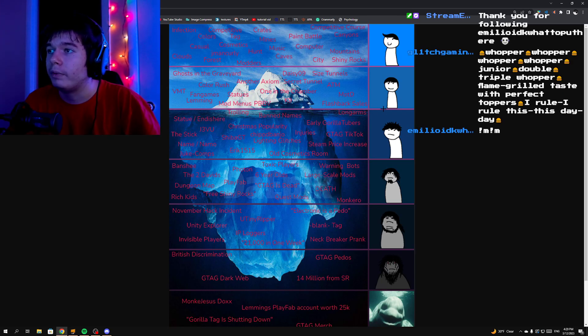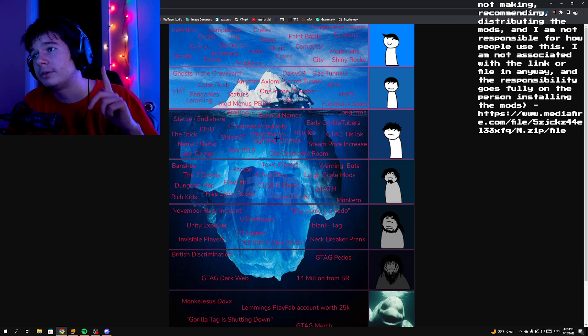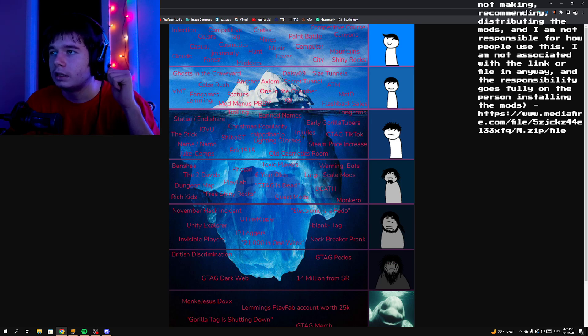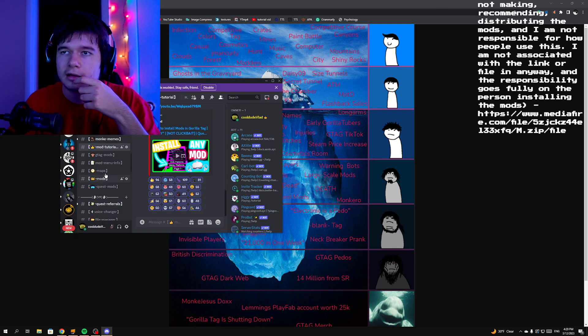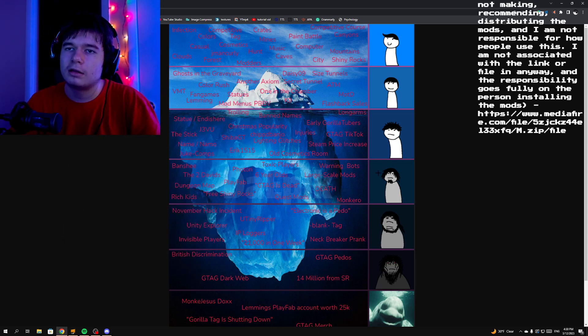ShibaGT was a popular mod creator — he still creates mods from what I know. For example, we have the size-changing mod in our Discord. He made mod menus that are pretty popular. Right now he's an ethical modder from what I know when I last contacted him. JVu is a ghost. The Stick is what moderators in Gorilla Tag actually have — they use it to report people and ban them. Nemo — I'm guessing that's just a ghost because there are a bunch of ghost creepypastas in Gorilla Tag. Juke comps — there are compilations of people just juking other people, maybe in competitive or in normal lobbies.